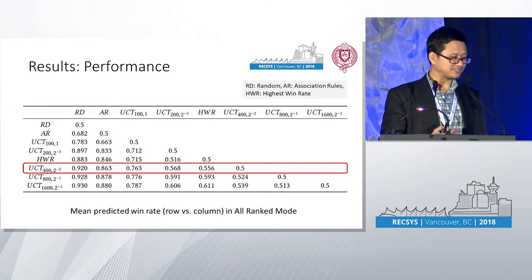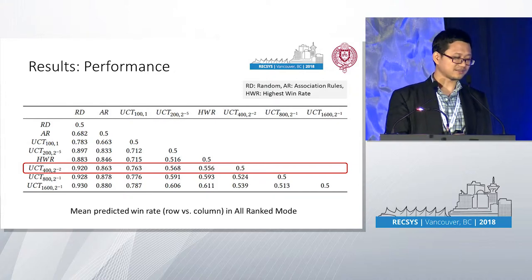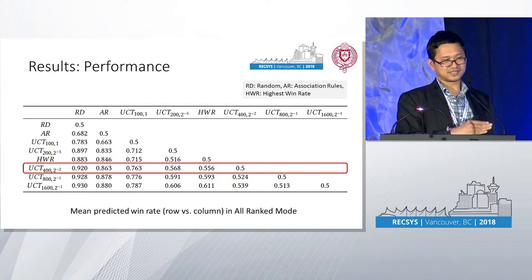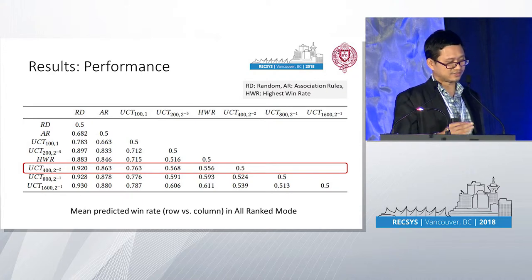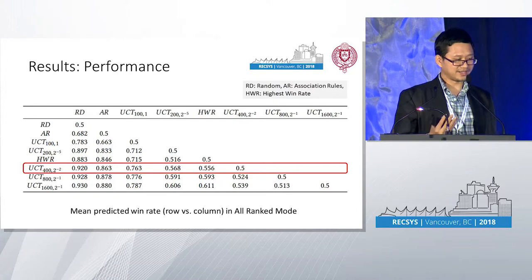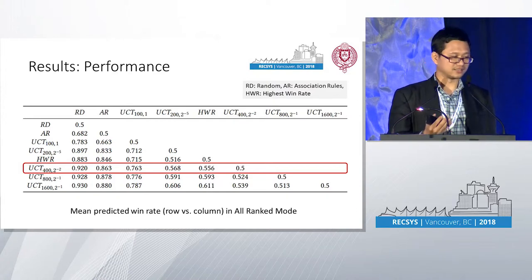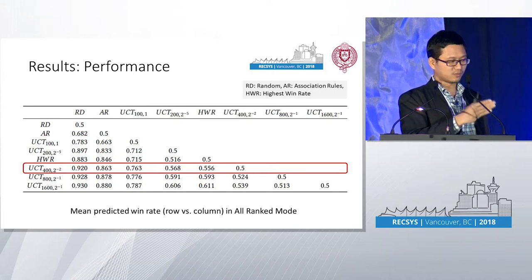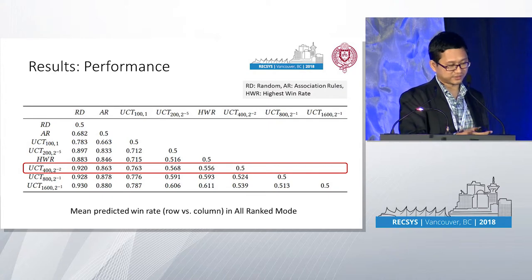These are the results. UCT performs very strongly. When the number of simulations is greater than or equal to 400, we already get a superior recommendation approach that beats all the baselines. Furthermore, the more simulations added to the algorithm, the higher win rate achieved against all baselines and all other UCT instances.